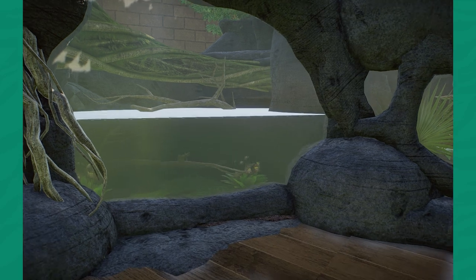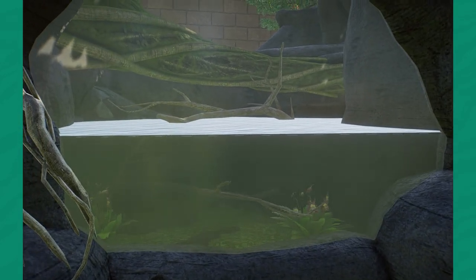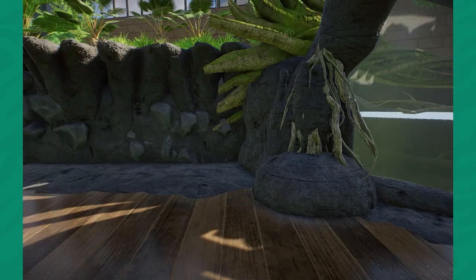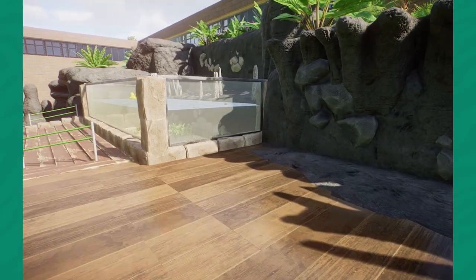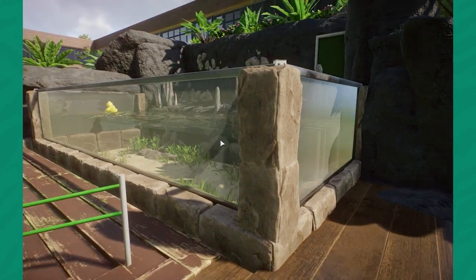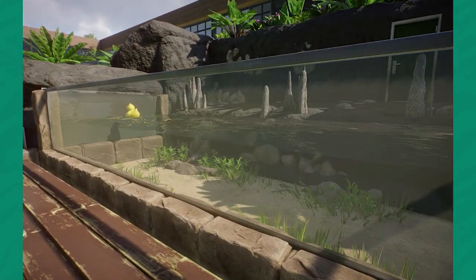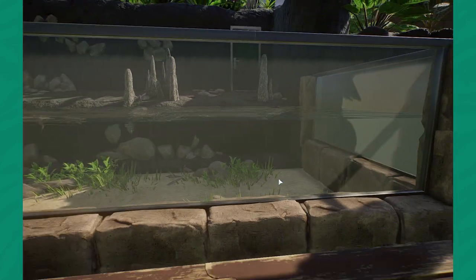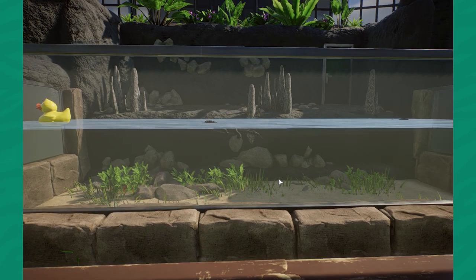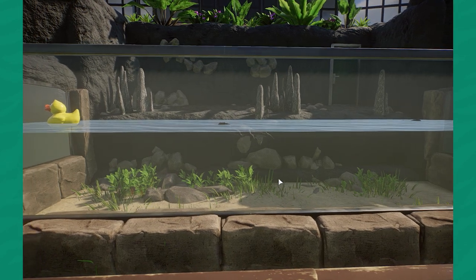Another juvenile area — this is for a baby spectacled caiman. Just a really nice area for them, I kind of like it. And then I have a much larger one for Cuvier's dwarf caiman. Ideally I'd like to throw some more South American fish in here because you can actually cohabit Cuvier's dwarf caiman with some fish, and that'd be something I'd really like to do in there.